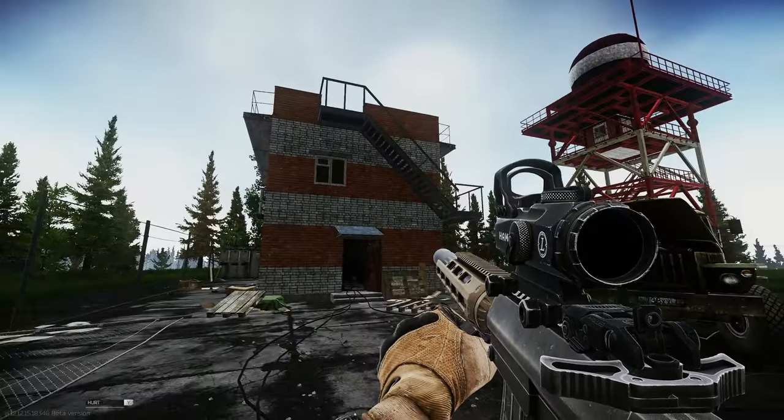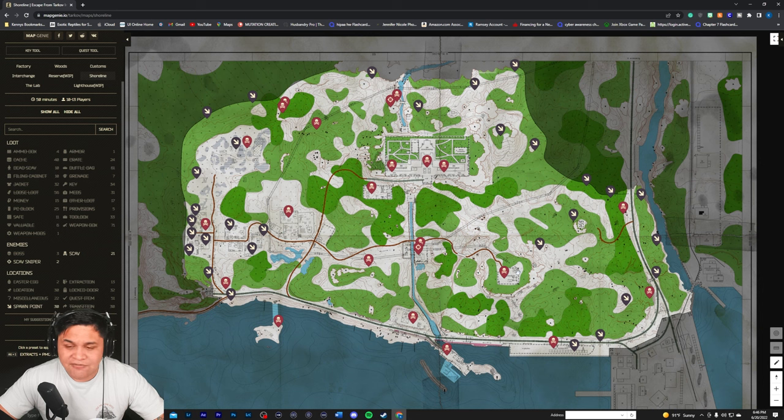Spot number fourteen is going to be probably one of the earliest contested spots — coming from the east side, everyone comes here first for scav kills or runs straight to resort. It's worth checking if you're traversing through anyway. Spot number fifteen is probably my most favorite spot. Scavs don't spawn in right away, so anyone spawning on the east side is strictly running to radio tower and then resort or water station — meaning these scavs will still be alive when you arrive.